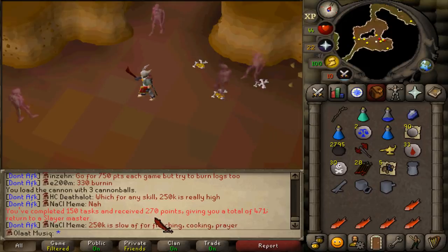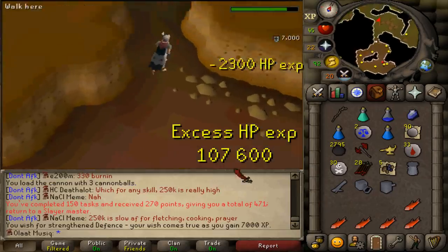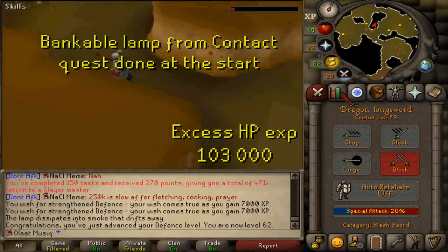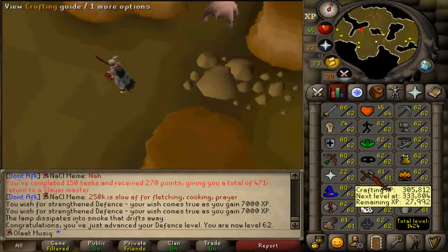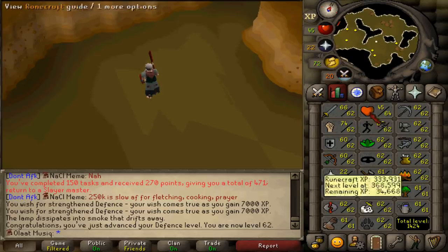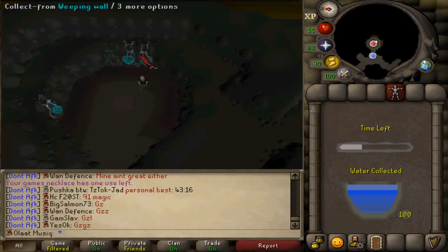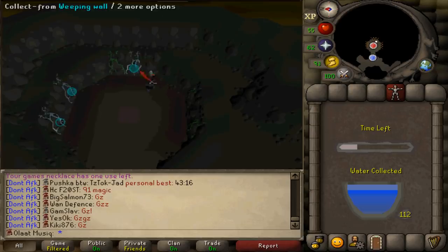Another 270 points. Alright, let's quickly put this on the fence. Twice. Four. Level 62 defense. Still 79 combat. Base 62. Now the only thing remaining is crafting and woodcutting. And then construction will be last, because I want to be using some Tears of Guthix on this. I've decided to put all my XP that I will be getting from Tears of Guthix on construction.